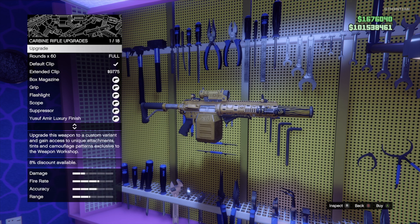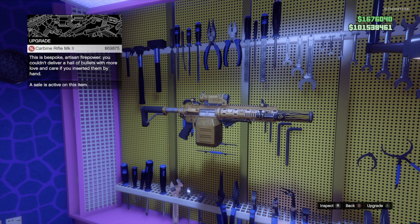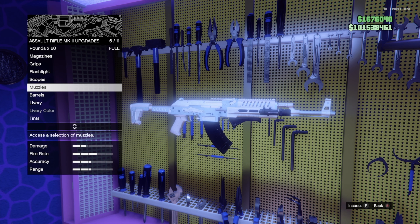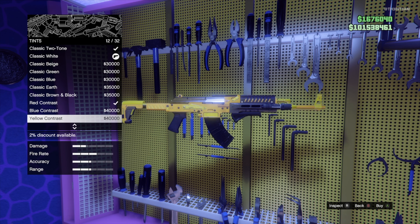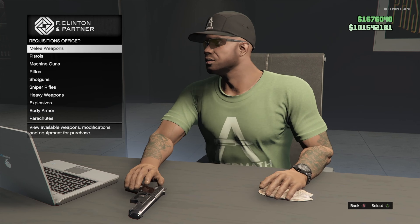This brings us to the discounts. This month there's 35% off Mach 2 weapon upgrades in the weapons workshop. The 35% off is only for the upgrade to the Mach 2 variation of the weapon — all customizations and tints are regular price, which is a bummer because the customizations can get pretty expensive. One good thing about this discount is that it is also available in other weapon workshops.